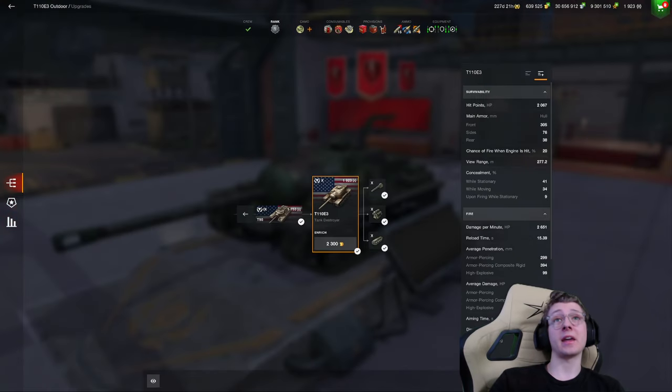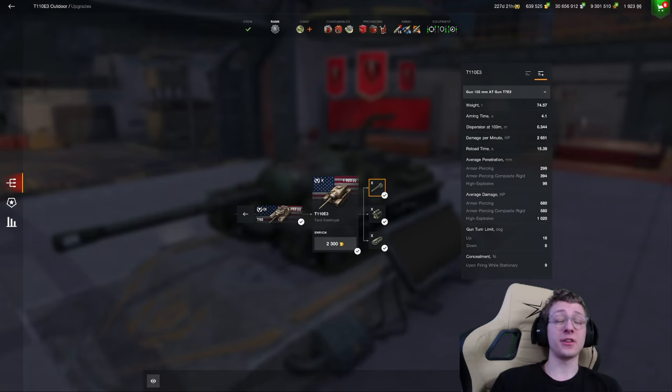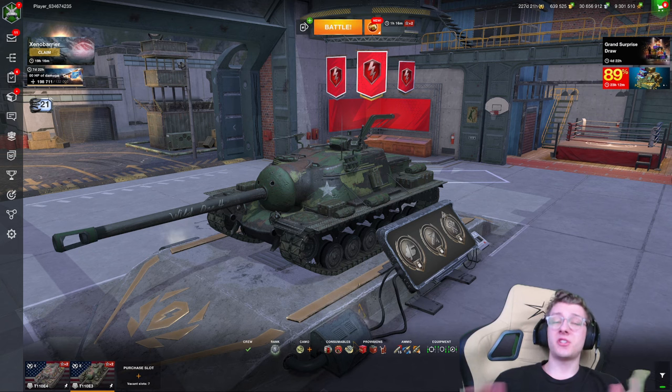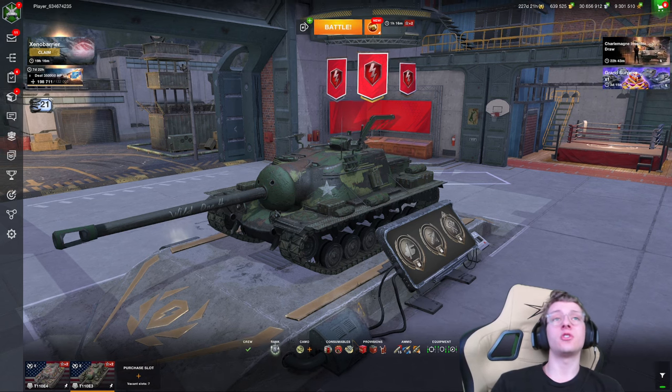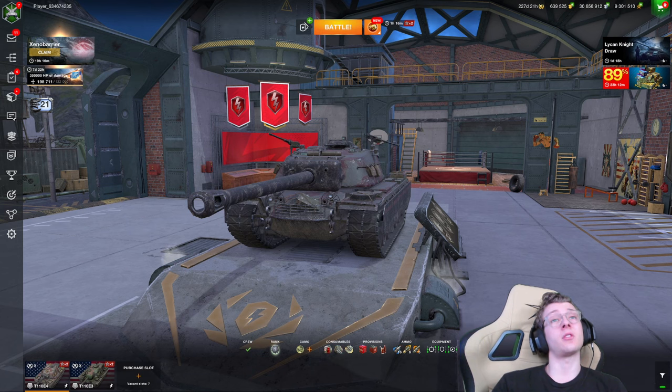We basically low rolled every shot in that game — the alpha is 680 and I don't think we got a single roll even close to that. We were sitting more like 620 to 640, which was kind of annoying. But we still did fine, still got out a lot of damage, and it still shows easily where the E3 is such a good vehicle.